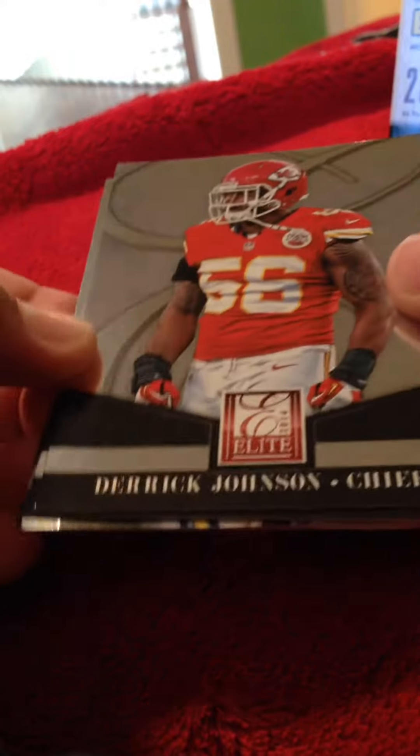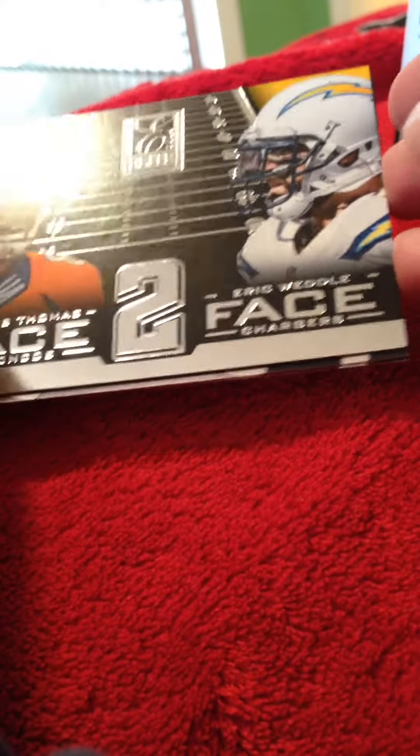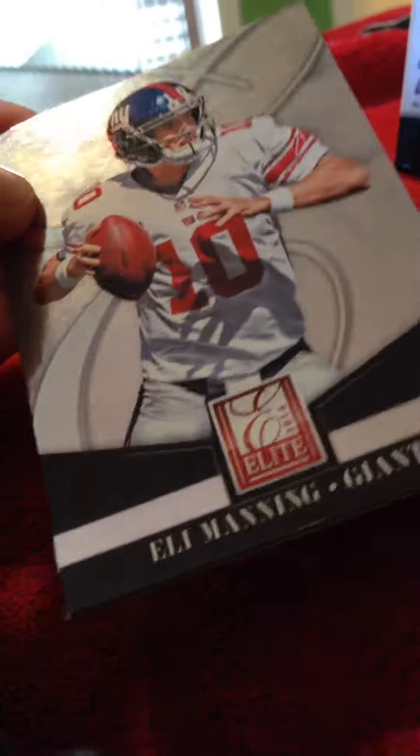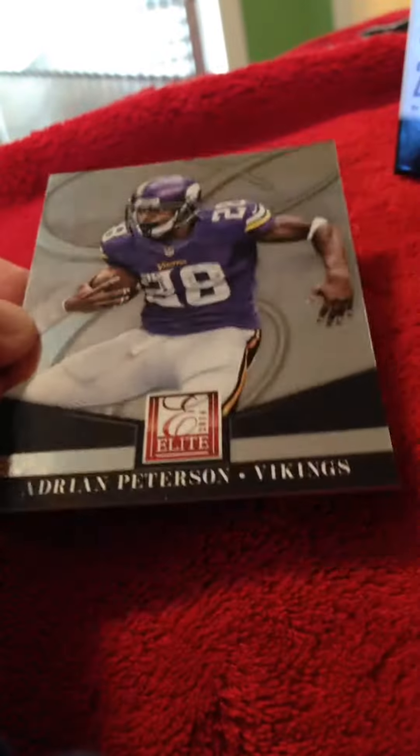So in the first pack we got Derek Johnson, J.J. Watt, a face-to-face Julius Thomas and Eric Weddle, Eli Manning and Adrian Peterson.